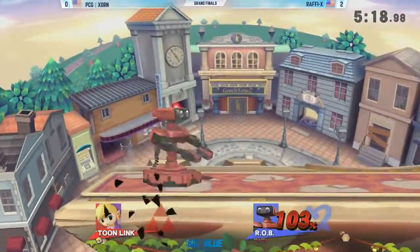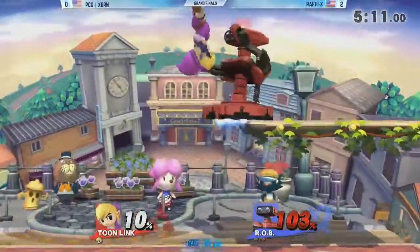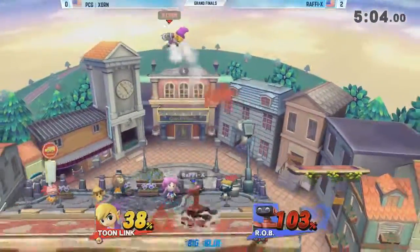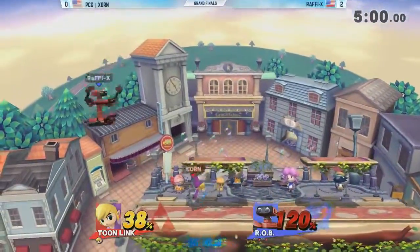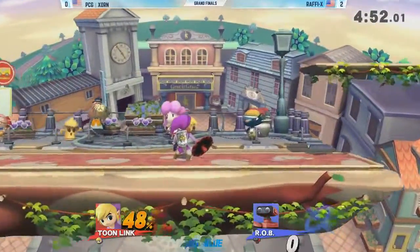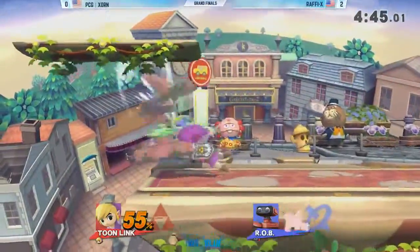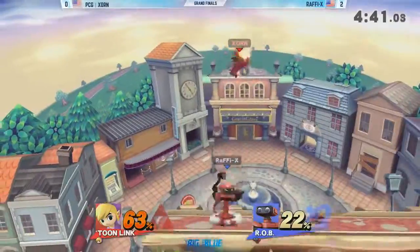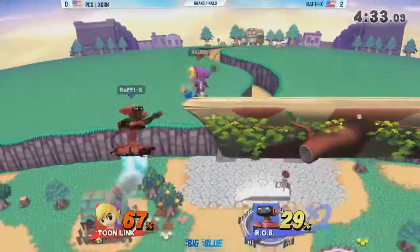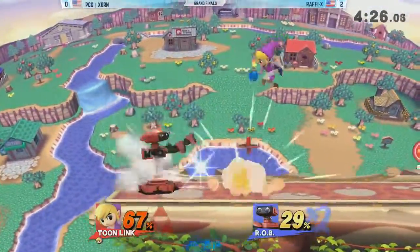DI was not good. They're going to live it but he's going to take the stock. What's weird is ROB has been in this region forever — he's been a top player for a long time. You'd think people would understand how to DI that, but it's just not as easy as it sounds. Notice Rafi's been going for dropping the top on one side and going for a pivot grab on the other. So if you stay in place he'll be fine, but if you roll it's going to be trouble — either that or an up smash.